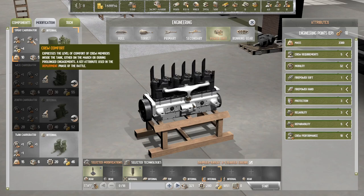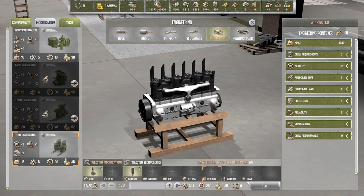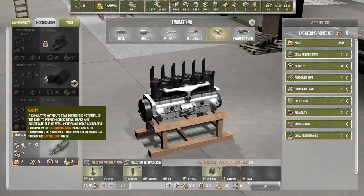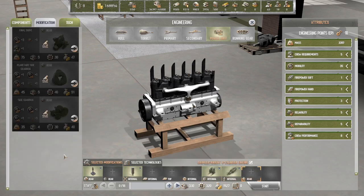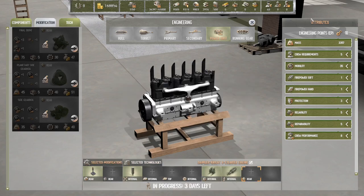Looking at another option: minus one crew awareness, minus one comfort, but plus four safety, road speed plus one, cross-country speed plus one — I think I like that one better. Twin spark plugs: agility up, reliability up, through-safety down. How long would it take? Three days. Do we have a tech we can apply? Let's start on this — three days.